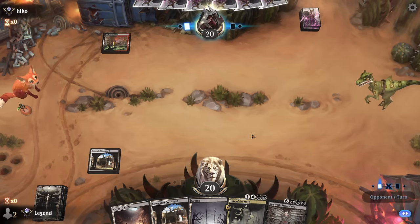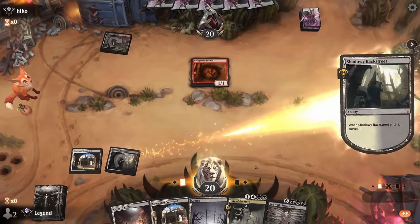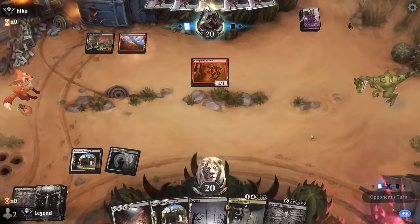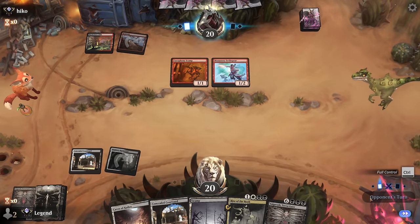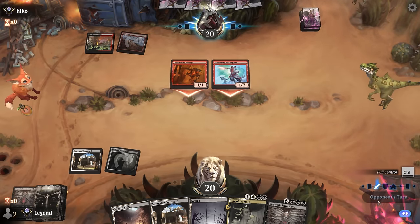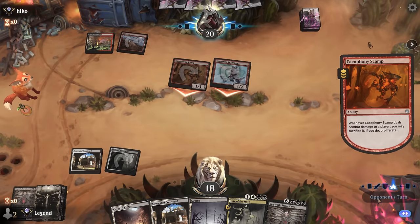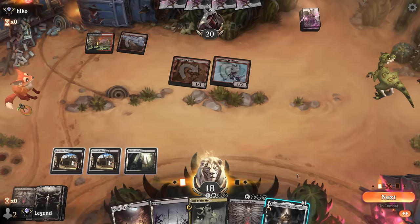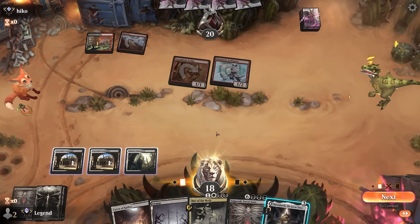Blackleaf Cliffs points to red aggro. Hopefully we draw one of our many instants. Another Valgovoth can go — so turn 4 we can already reanimate without needing another discard outlet. I'll take any removal spell off the top now since turn-4 Valgovoth may be too slow. Opponent's got a Swiftspear and just 2 damage is acceptable. Sometimes slightly holding full control will fake the opponent out a little bit — make them less likely to go all out. Even though we could play the Great Door, I want to keep up appearances since we don't really need it as a discard outlet.